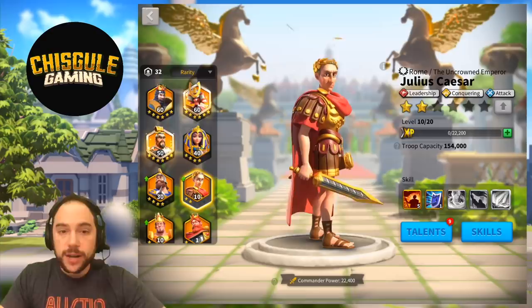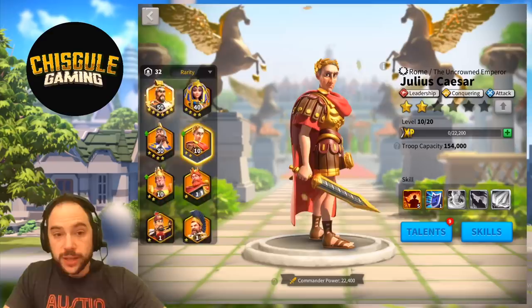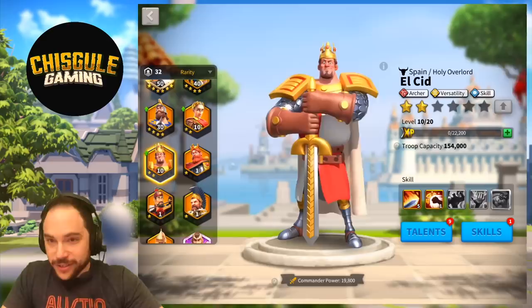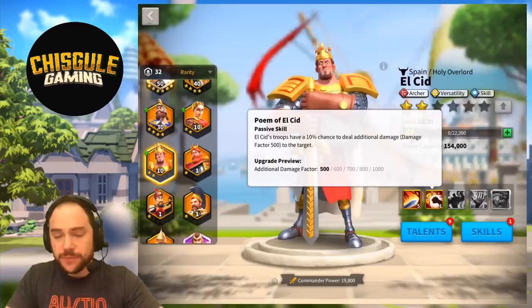If you are attacking player cities, I think Julius Caesar is kind of interesting as the pairing. You'd use Julius Caesar as the primary to profoundly elevate the damage on the primary skill from Osman. You could use El Cid as a pairing — I think it's actually pretty legit. Rock full archers and you can do a ton of damage. Invest in the skill tree and probably the archer tree, and I think that's very, very powerful.